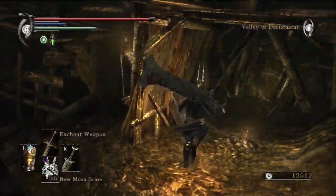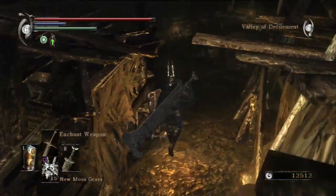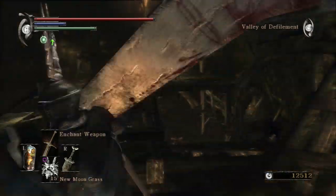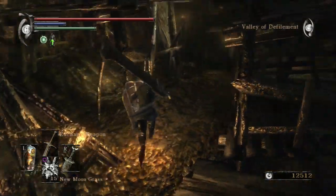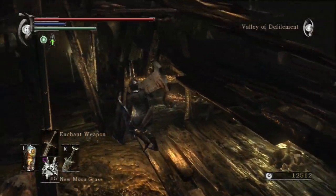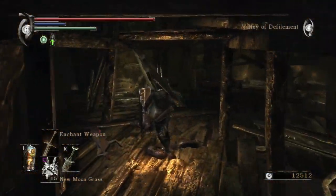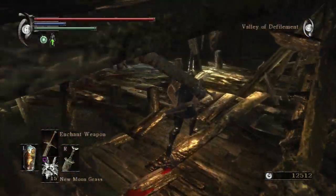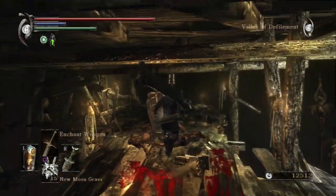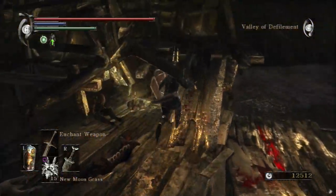Also, look at something like Limbo — a game I did a more narrative-focused let's play of. There is no plot to Limbo, and yet there is clearly a lot to it. If you want to absorb more of the story of Demon's Souls, a good place to start would be checking out all of the item descriptions you come across and paying attention to things like where they are placed.